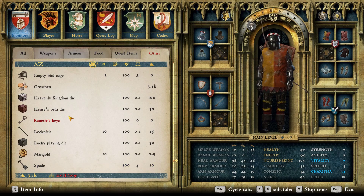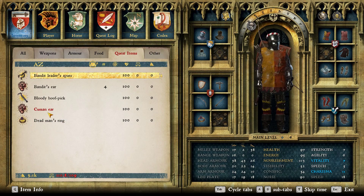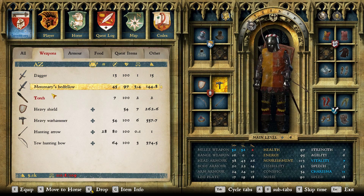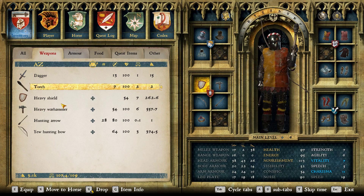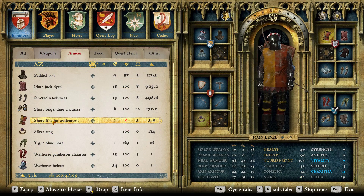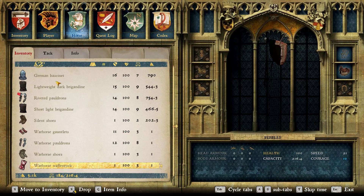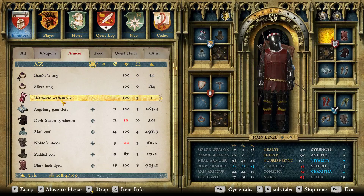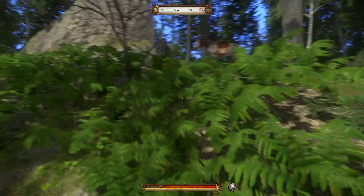I'm going to use the warhammer for now. I also picked up another shield earlier — I found it on the ground, so it's mine now. It gives me more defense than the common shield that I had. It reminds me, I want to change my... Yeah, so I'm actually going to drop this and bring this one with me. There we go. Now I look a little bit more put together.